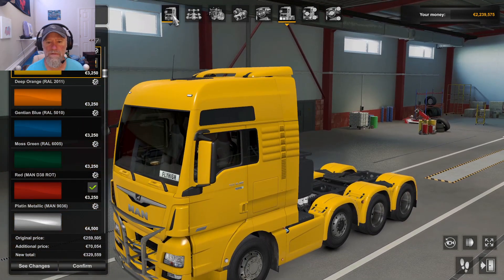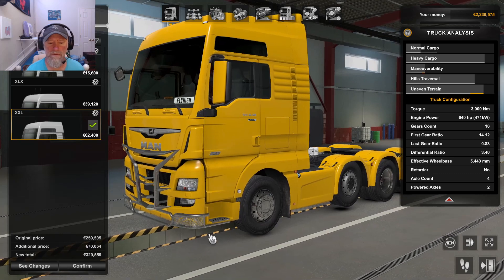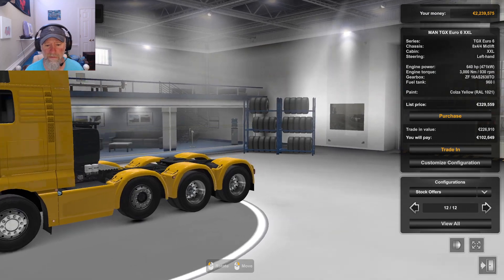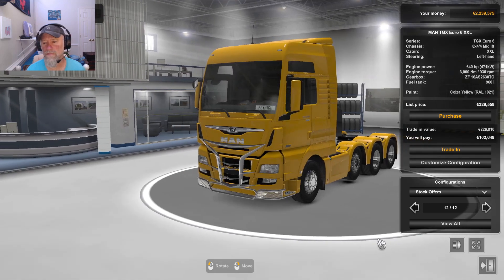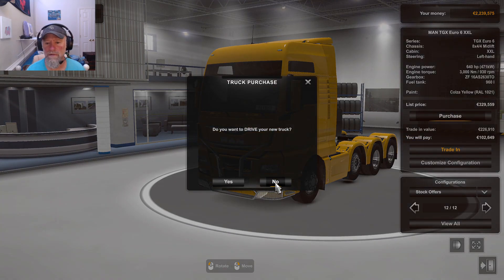Wait, let me see — can you change it? No. I'm already on the big cab. Alright, 640 horsepower — I think we're good to go. Buy this baby. Looks pretty good, don't it? Wheels look good. Yes.